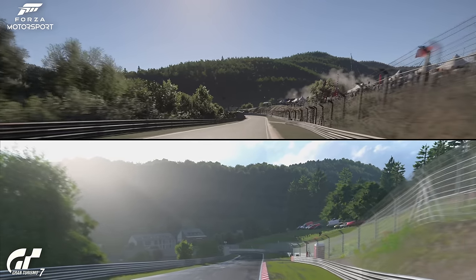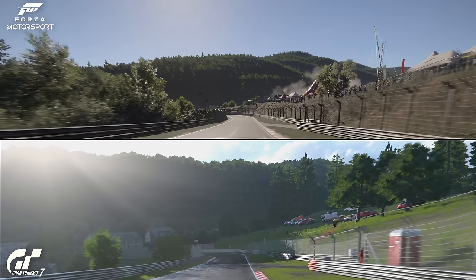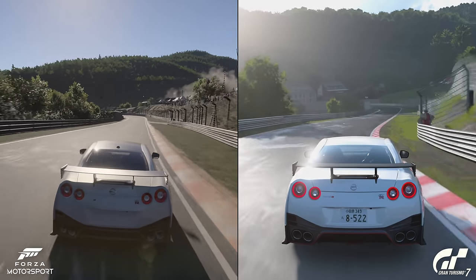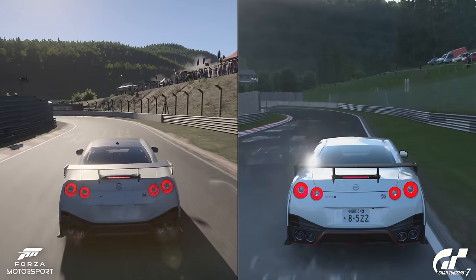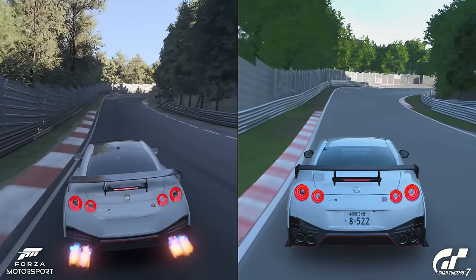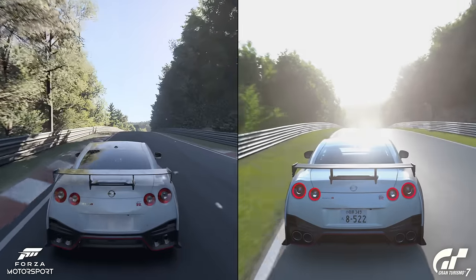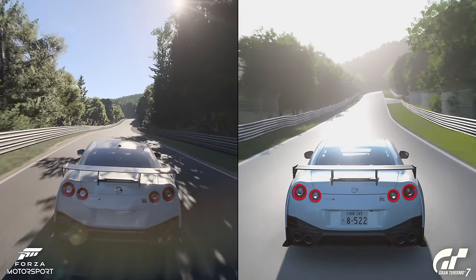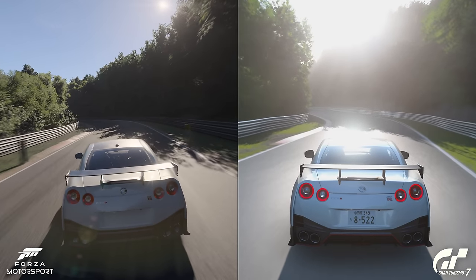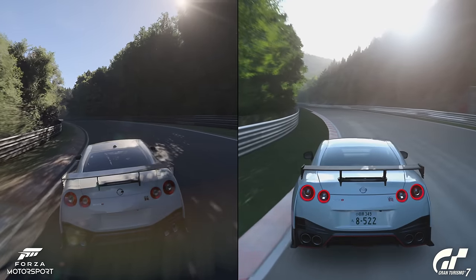It feels very different in both games. Gran Turismo 7 feels like you're the first car on track in the early morning, with people just arriving for the main event later. Whereas Forza feels like you're getting closer to the main event — at least it's not popping off loads of flares and confetti, which I really don't like in the Forza and Horizon games. A slightly different feel as we go down here — another example of the glare, and a bit more cinematic on the left-hand side as we see flames come out.